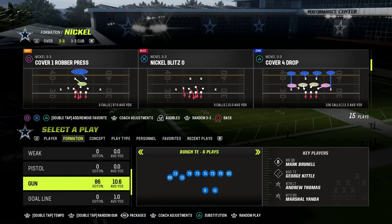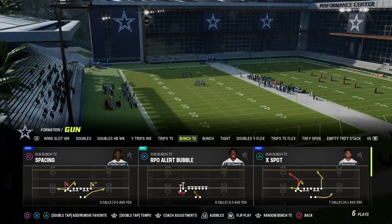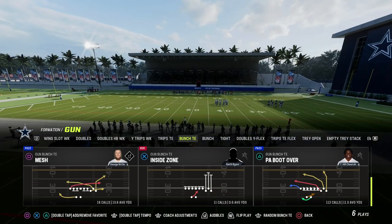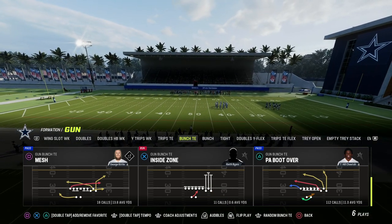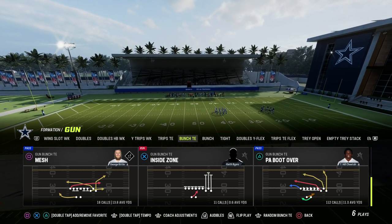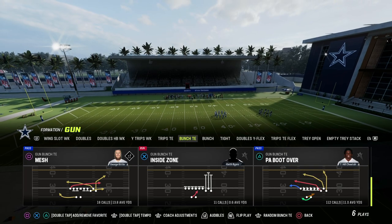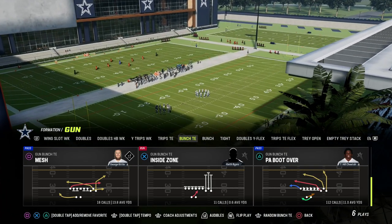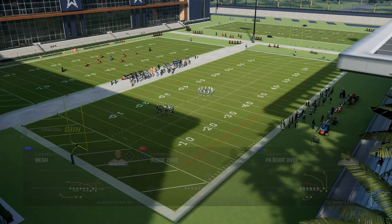We're in the Detroit playbook today, taking a look at Bunch Tight End. We're actually going to flip this because I have a left-handed quarterback, and we're going to go over our base play. PA Boot Over is kind of going to be our base foundational play, and there's a lot that you can really do with this play. The majority of our concepts are going to be found built within this play. It has great blocking and also great routes.